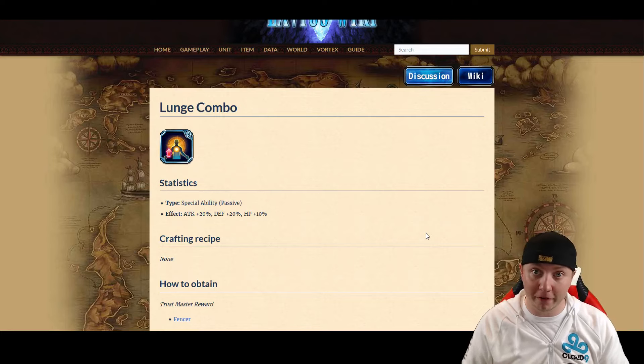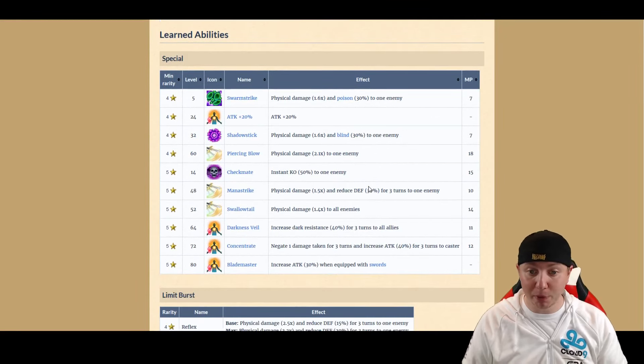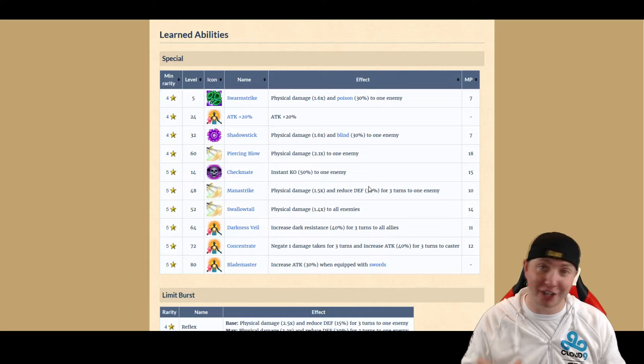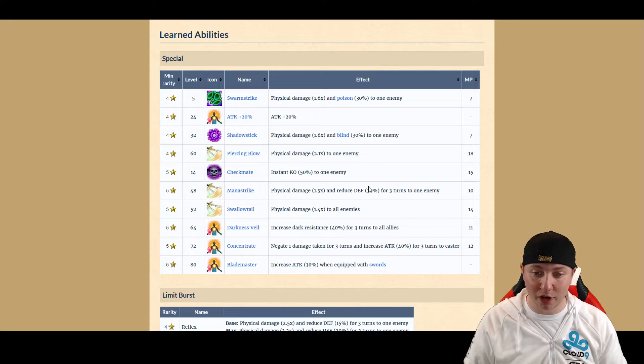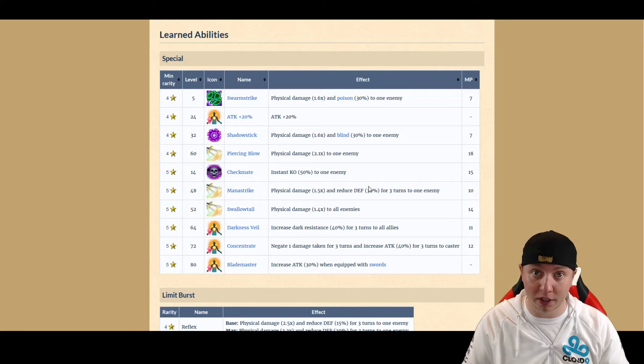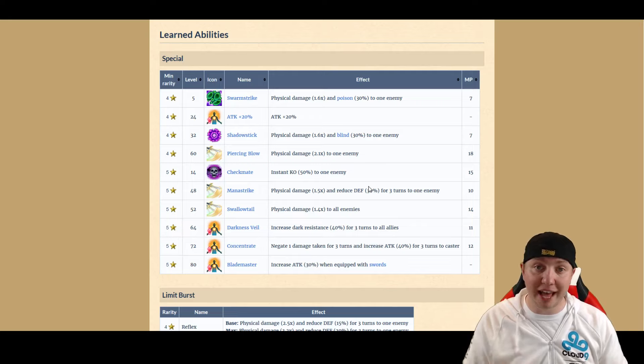Looking at Fencer's abilities: Swarm Strike, Attack 20%, Shadow Stick, Piercing Blow, Man Strike, Swallowtail, Checkmate — Instant KO 50% to an enemy, I just like that because it's called Checkmate — Darkness Veil, Concentrate, and Blade Master. Blade Master is an important part here: it increases attack by 30% when equipped with Swords, so that makes her physical attack stat go up a lot since you are going to be equipping her with Swords, like maybe the Enhancer you got off the last Vortex boss. However, this unit doesn't have Barrage and doesn't go to a 6-star. She's ranked 5th physical DPS-er on the wiki, and in my mind she's still just below everyone else — possibly even below Bartz as far as physical damage goes.